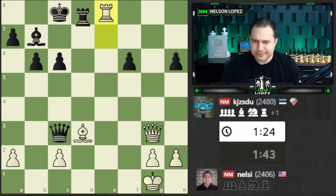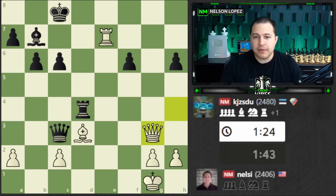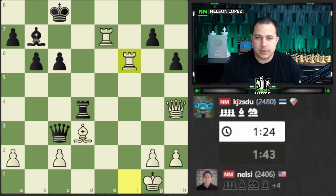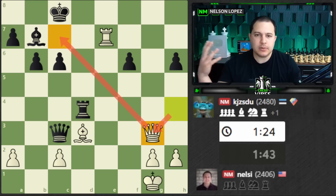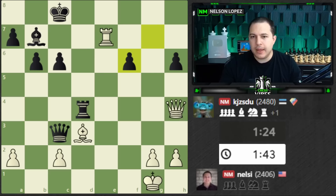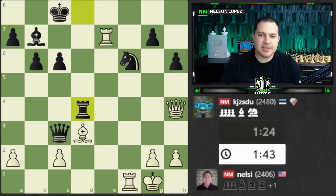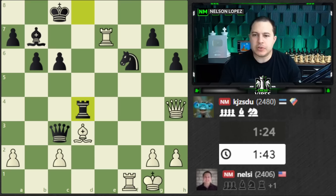So that was pretty complicated, and I did not see all of that. The fact that there was no way for Black to stop the checkmate wasn't really on my radar, so giving up the Rook to set that up — I just wasn't thinking down that line. Also I was focused on the other tactic, which was a good idea and it worked out in my favor and I won the game.